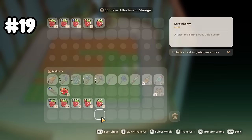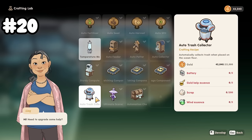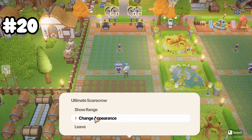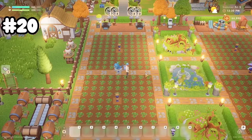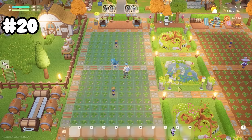You will have to right click the sprinkler to grab any crops it harvests. Ling also sells the best scarecrow recipe in the game as of 1.0 — the ultimate scarecrow. You'll need 40,000 gold, 20 hardwood, 50 fiber, 5 resin, and 5 ozium bars. If you don't like the look of the ultimate scarecrow, you can change its appearance with any other scarecrow you have. Right click the scarecrow, click change appearance, and put the scarecrow you want in the slot — and voila, it looks different but it's still the ultimate scarecrow.